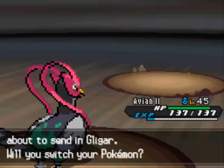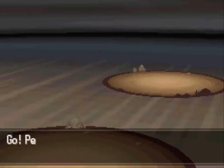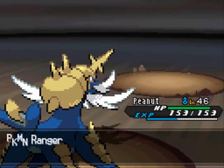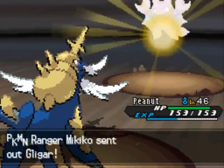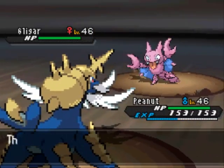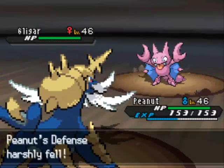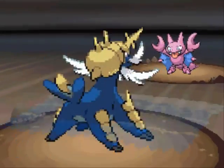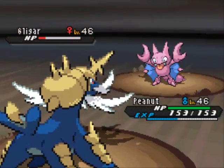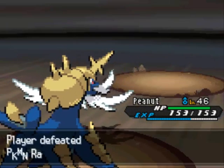I'll switch out to Samurott here for Gligar. Gligar's got really good defense, and I'm sure Unfezant can take it, but Peanut will have a little bit easier of a time. Gligar's a Flying and Ground type, actually four times weak to Ice. I do have Blizzard, but Surf will do the trick anyways. A Screech's gonna lower my defense, but this Surf should knock it out.